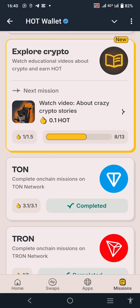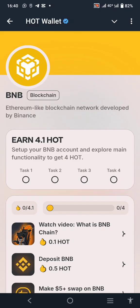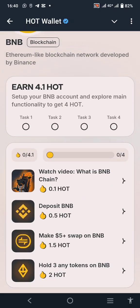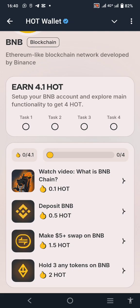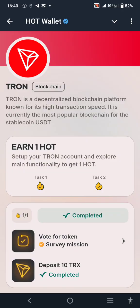Once you complete that BNB task, you will see that you get 4.1 HOT. I've completed all the tasks here. For any of the tokens on BNB, you can just buy $0.01 worth of the BNB coin. For the last option that gives two HOT, you can just buy $0.001 — you don't need to put in a huge amount of money, just own a piece of the token.